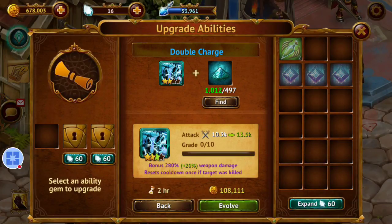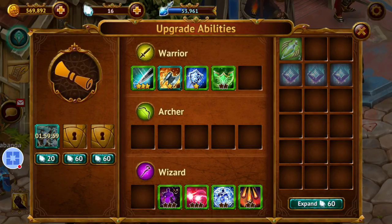Now we go back to the ability trainer and upgrade our ability. We'll go for this one — double charge. It's a great skill.